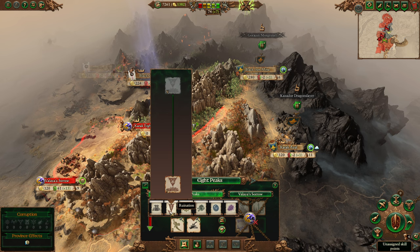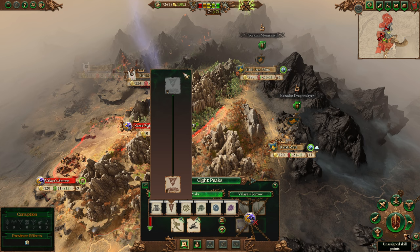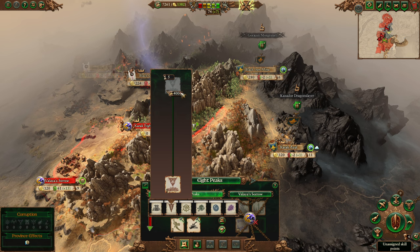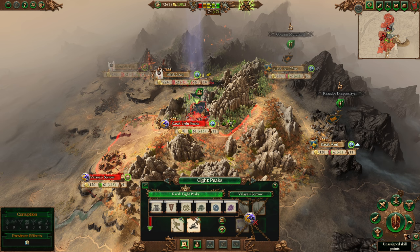The Ruination tab — once you build it, discoverability hits 140, meaning the enemy will discover and destroy your under city. The top building in the tree, which takes five turns to build, summons a Skaven army buffed by technology, declares war, and destroys the under city in the process. This combines nicely with other abilities to give you a chance of taking a settlement. Be aware it probably can't take a settlement with an army in it, but an empty settlement it can. Discoverability is the key concern throughout.